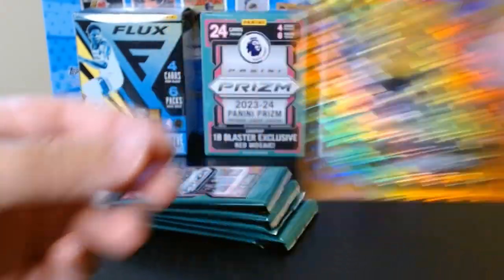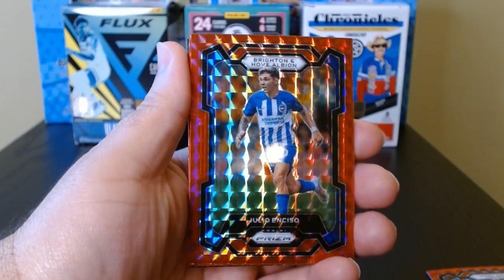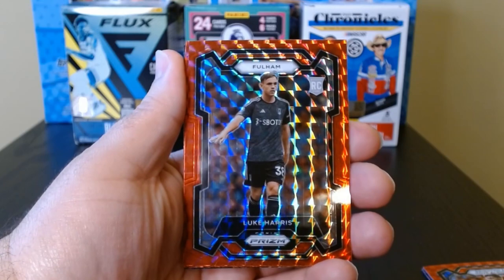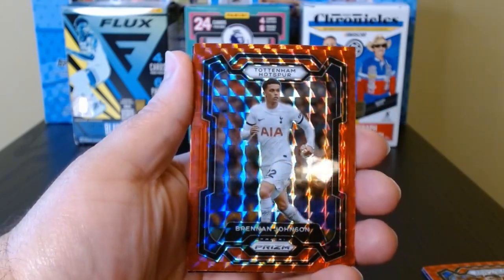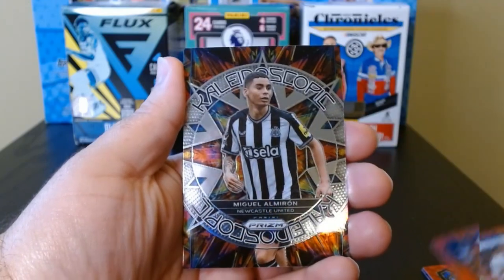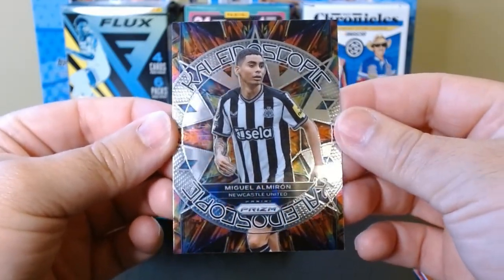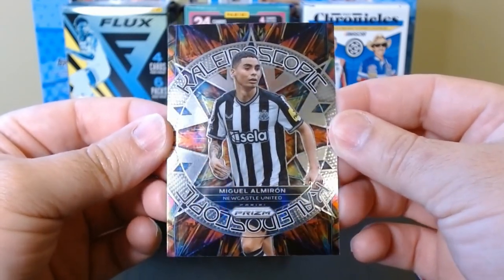Pack number two. Julio Enciso from Brighton, Luke Harris is the rookie in this pack, Brennan Johnson from Tottenham. We got an insert — a Kaleidoscope of Miguel Almiron from Newcastle. That's a nice looking insert.